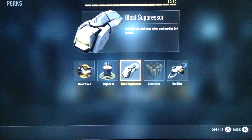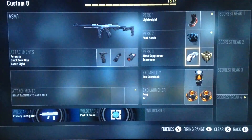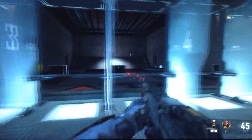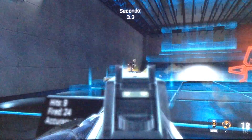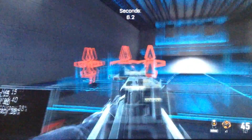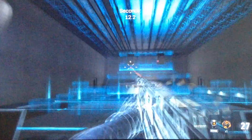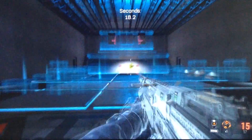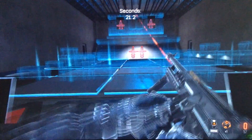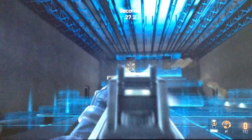Then we got blast pressure, which is absolutely needed — needed for search and destroy, even for respawn. What it does is it helps you stay off the radar when you're exo-jumping. That's why it's good for search and destroy and really anything, because people can look at the radar and see your exo-boost circle and find you. So it's really, really needed.